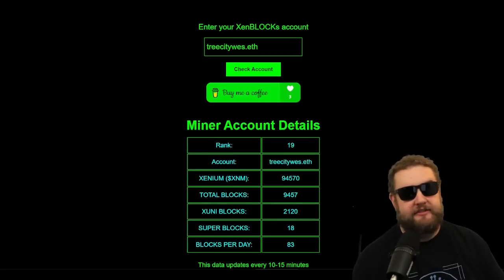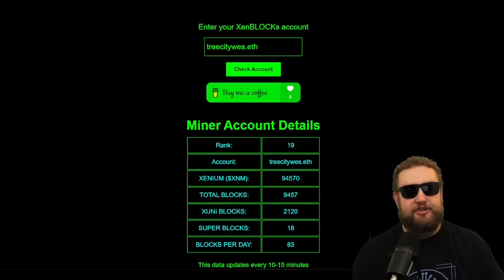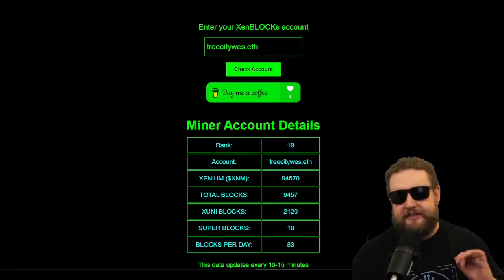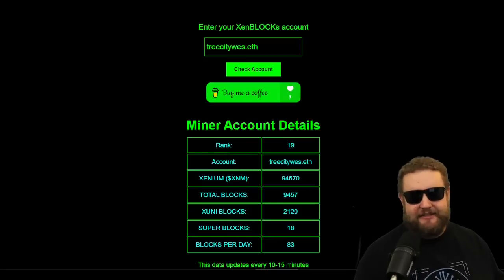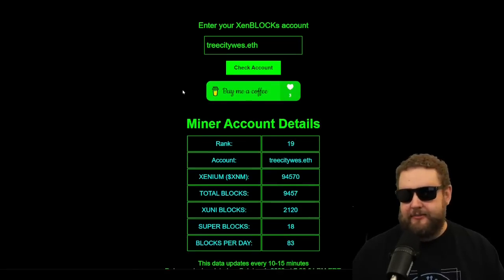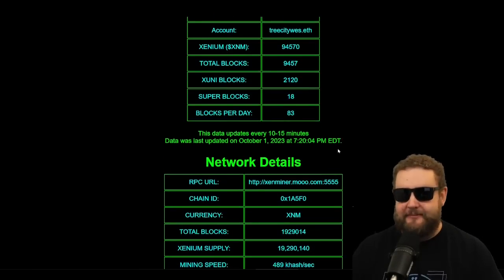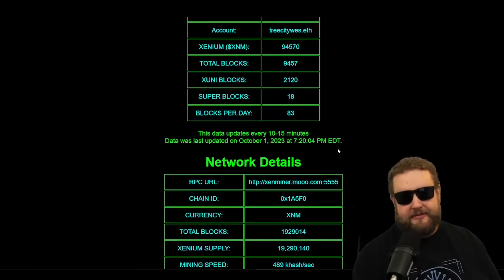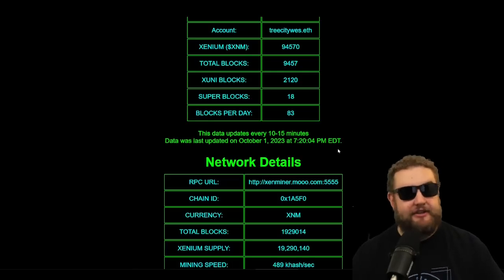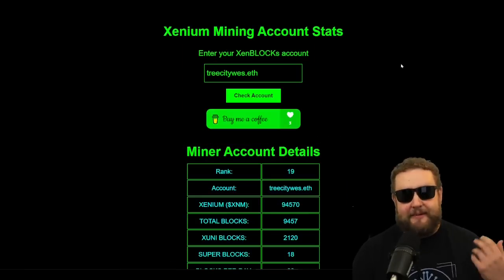I came up with a little website just so we could check wallet balances quickly. If you start mining ZenBlocks in Zenium, feel free to head over to hashhead.io, pop your address in there, and you should be able to see your balance. There are some quirks — certain stats only show for the top 500 holders, and sometimes the database and RPC connections get goofed up. I added timestamps so you can see the last time the data was updated; it scrapes the leaderboards every 15 minutes.